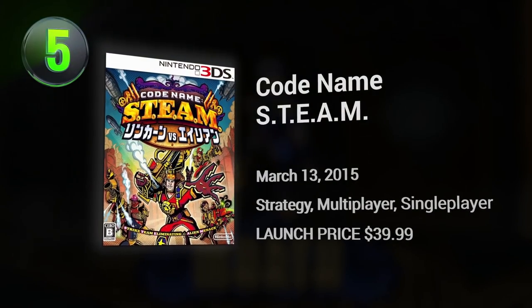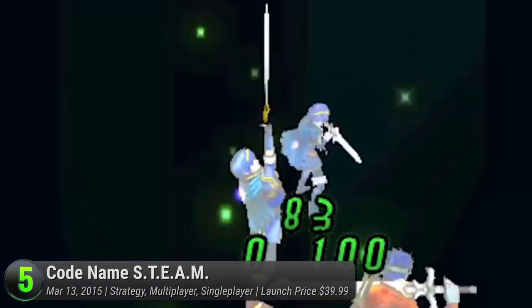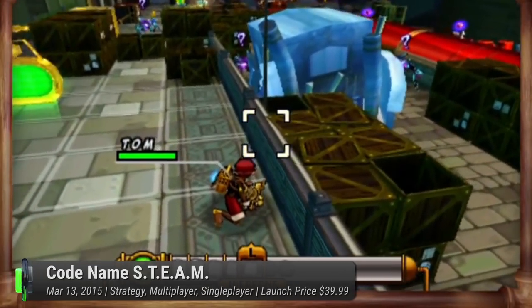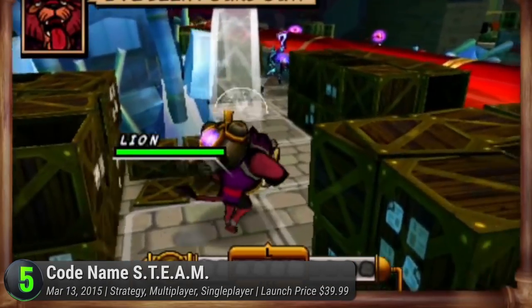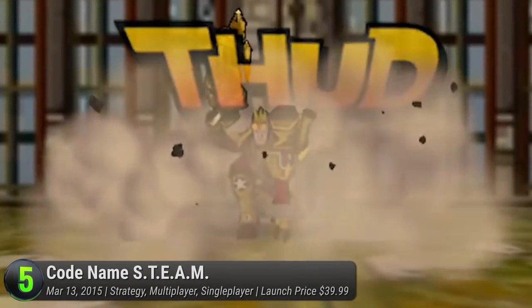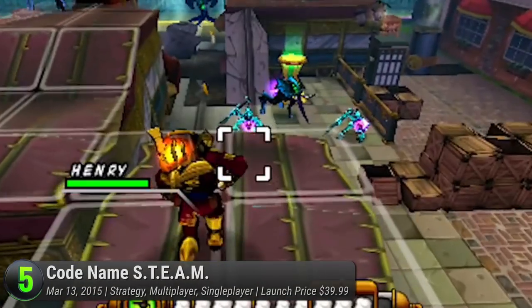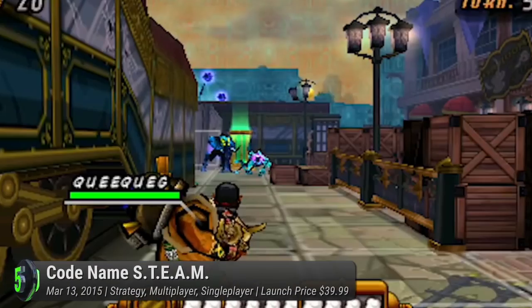Number 5: Codename STEAM. From the makers of Fire Emblem, Intelligent Systems brings new faces to the 3DS's turn-based strategy lineup. Straying from the usual JRPG style, their newest IP opts for a more Western look. With their super-powered theme, the cel-shaded art style is totally appropriate. Join the agents of STEAM as they power through alien-like forces in standard comic book fashion. With their oddball cast of characters, hilarity is an expected side effect.